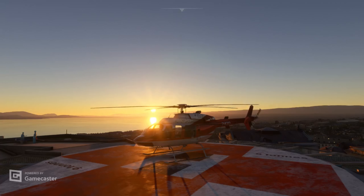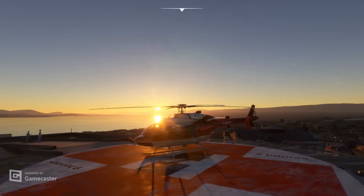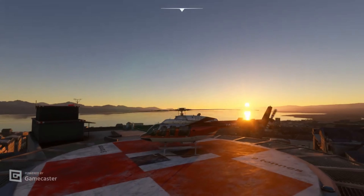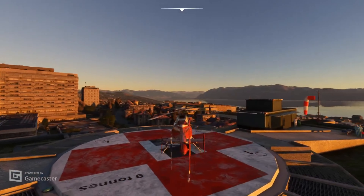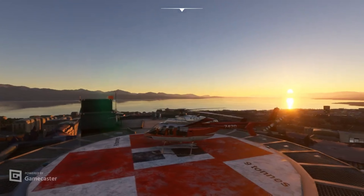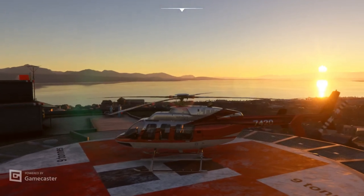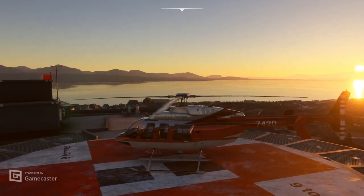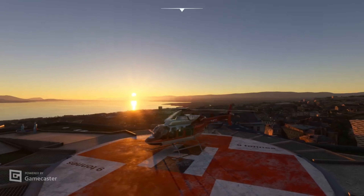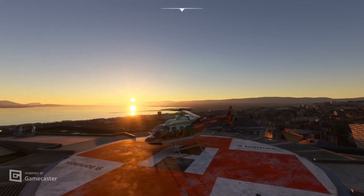What's up guys, thank you for joining me on another flight sim video. Today I have something special for you — we're going to be flying a life flight Bell helicopter. We're currently located on the roof of a hospital. You can see some medical workers over there with a stretcher and a couple of doctors, which is pretty cool. We're just going to be flying to the airport, getting some fuel, and coming back. Hope you guys enjoy the video.